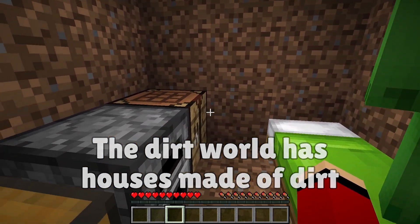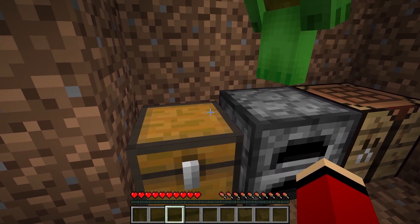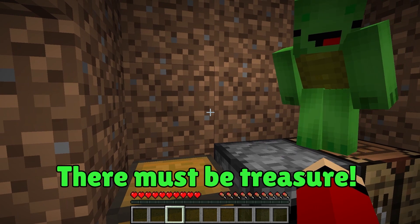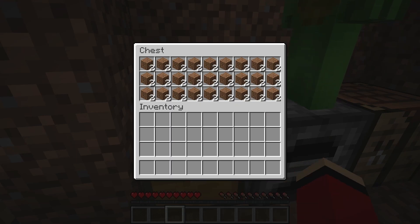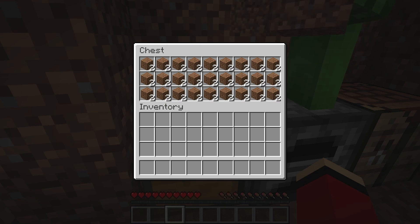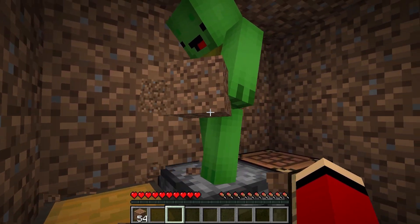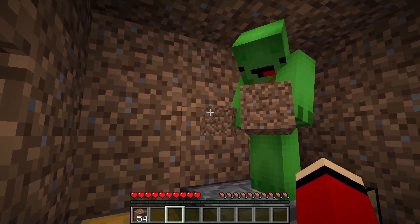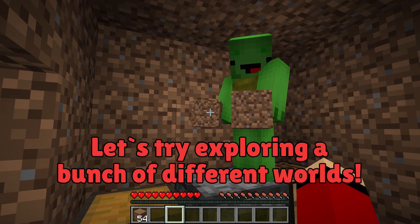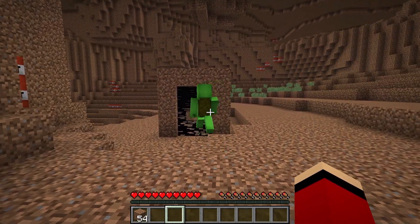There's a chest. Think there's any loot? It must be something good. If there's a chest, there must be treasure! I hope you're right. Let's open it. Oh, it's just dirt. No treasure for us. So lame. Of course it's just dirt. I don't know what I expected. Anyway, let's try exploring a bunch of different worlds. I think I've seen enough of this dirt world. Me too.